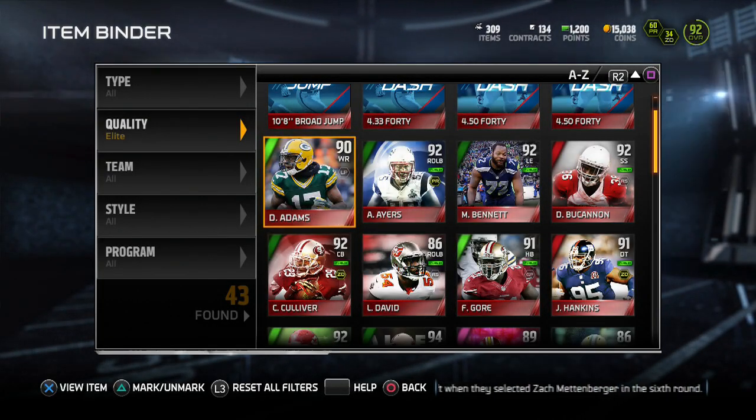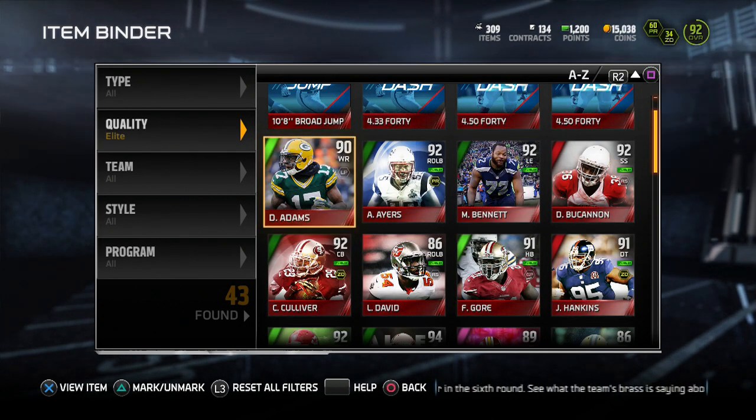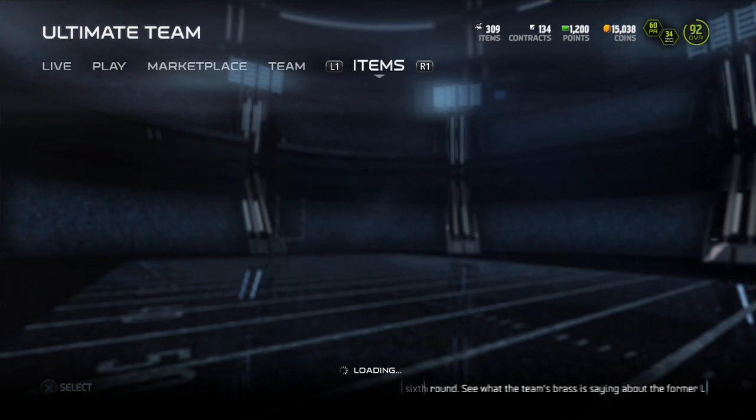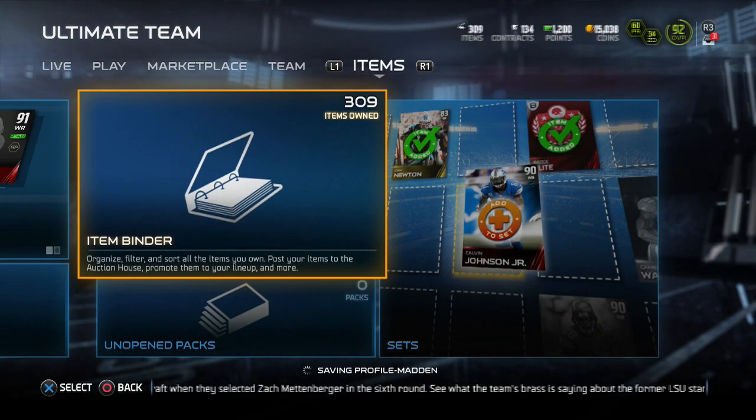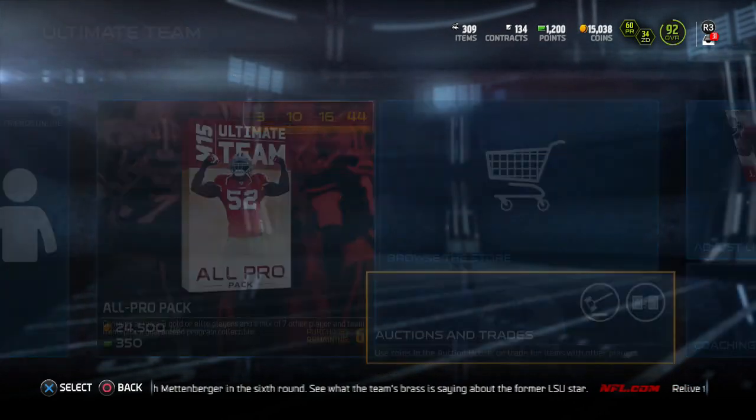On MUThead, Davante Adams is worth around 27,000 coins, so you could sell him for around 30,000 and he will sell real quick. But what you want to do if you win is come into the auctions and check what the cheapest card is.